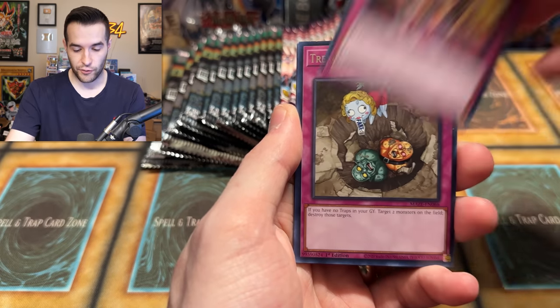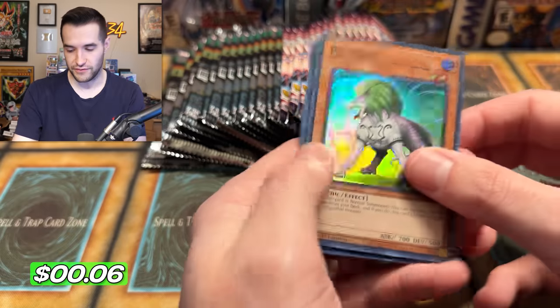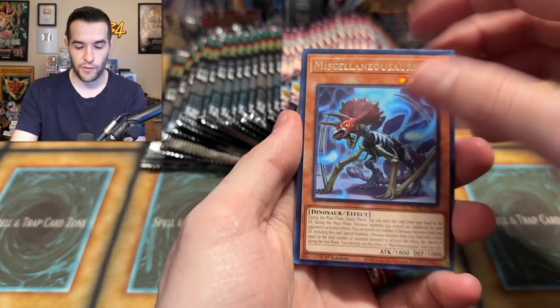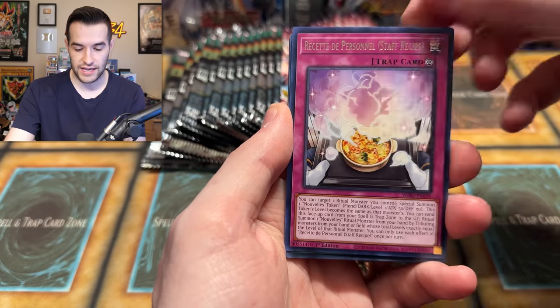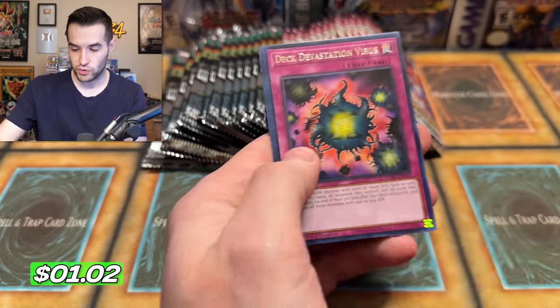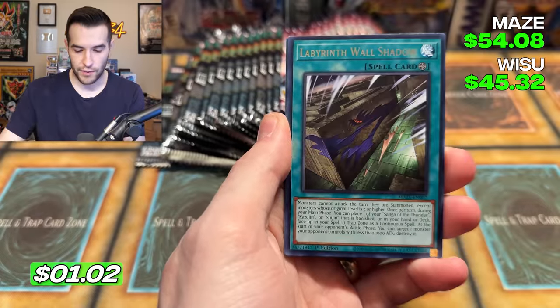We have Nimble Angler, Forge of the New Future — that is such a random card. Wait, this is a different set; wasn't opening Wild Survivors. We have Miscellaneousaurus, Lost World, Preparation of Rites, Vanquish Soul Trinity. Come on, boost! Battle Royale mode. Labyrinth Wall, Time to Stand Up, Gate Guardians Combine.